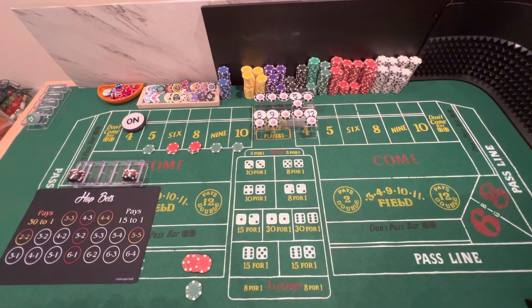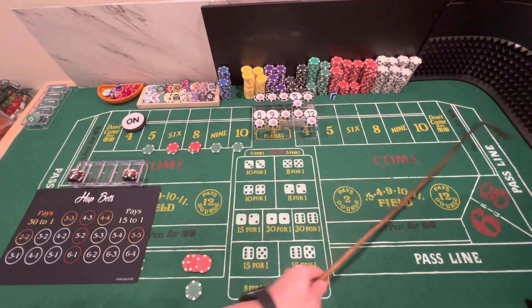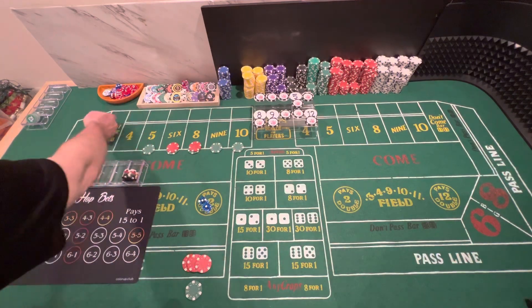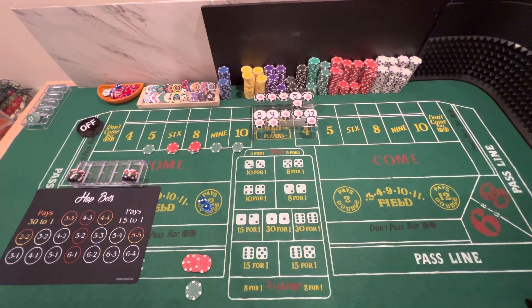So we're going to continue, stick left two, and we're going to start off with kissing aces, threes on top. And we have a 3-1-4, so we hit the point. Puck comes off. We're going to win $15 on the pass line and $50 on the odds.